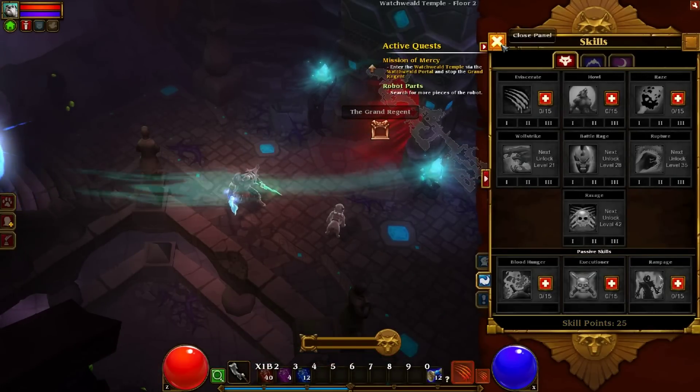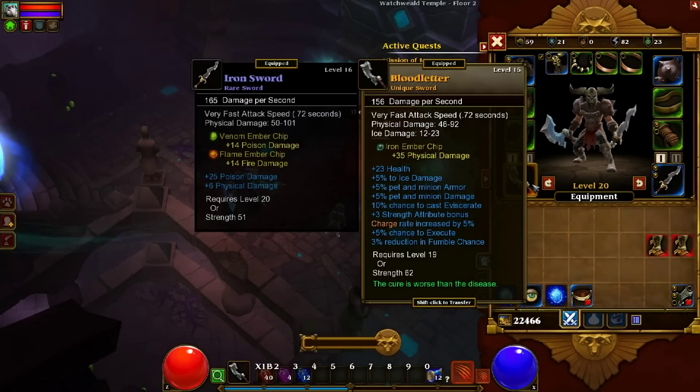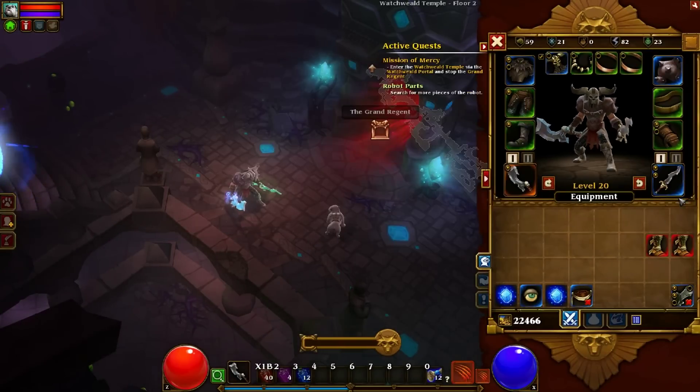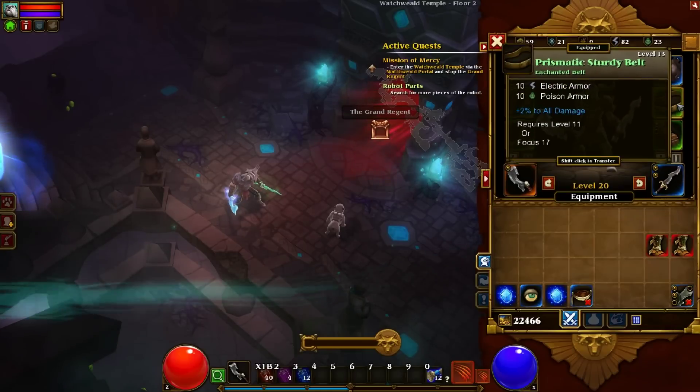I've just got 25 sitting down there burning a hole in my pocket. And once I pull up my inventory, you'll notice I do have my first unique, the Blood Letter, and it's awesome and it's making everything so much easier. But everything else in here is pretty standard — there's nothing special.